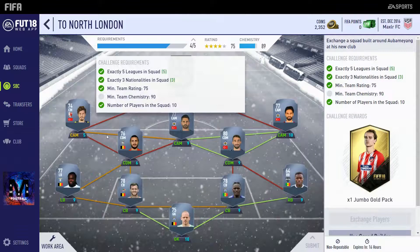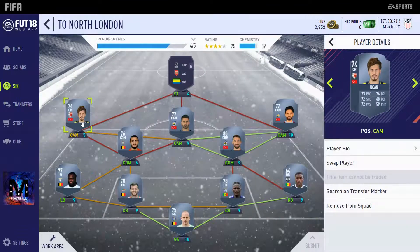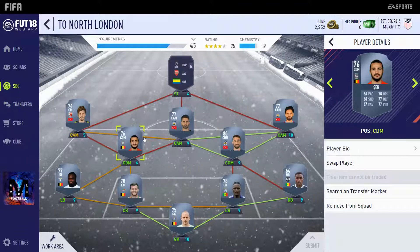Moving on to the North London squad — we are one chemistry off here since this center mid, Uken, is not on full chemistry. You need to either convert him to a center attacking mid, which will only cost about 200 coins if you buy a position change card off the market, or you need loyalty on any one of these players. The players are: Uken, Potuck, Ikisi, Topal, Sen, Jordan, Lukaku, Lambertz, Mboji, Wag, and Cells.